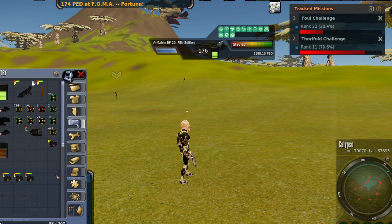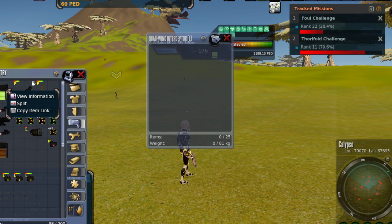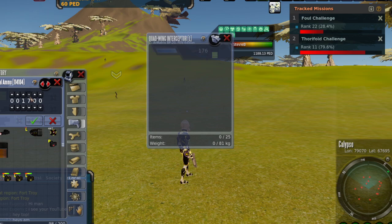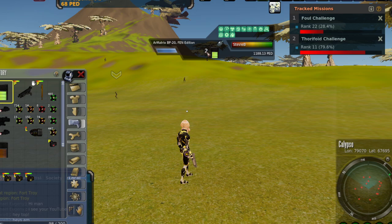Once I run out of universal ammo, it would switch over to the BLP packs. First things first, I'm going to open vehicle inventory. I'm going to take my universal ammo and split it — I only want a couple of shots, let's go with like four shots.